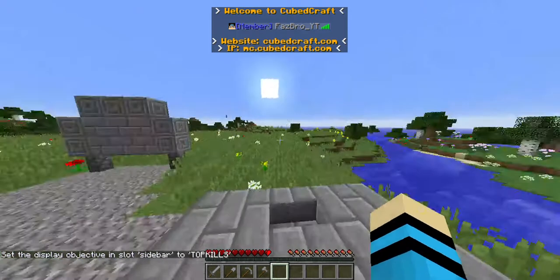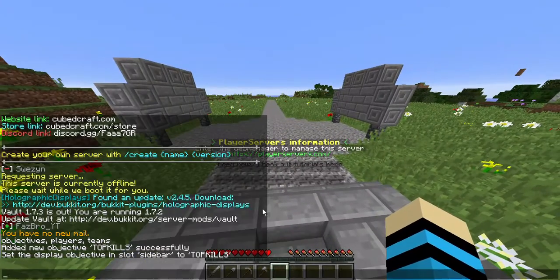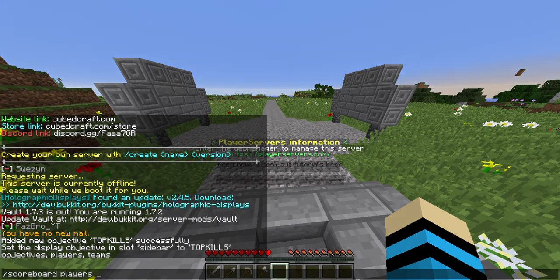Now if you need to make this work, you will have to kill someone. There's one more command you need — this is the scoreboard layer and you have to type 'add'.